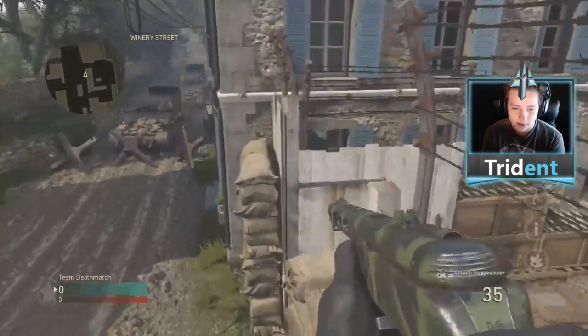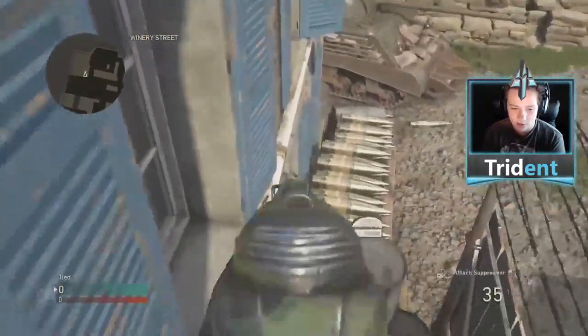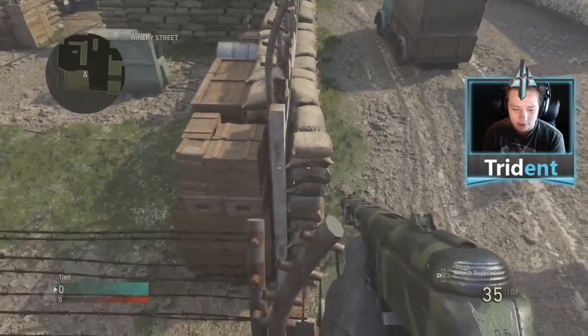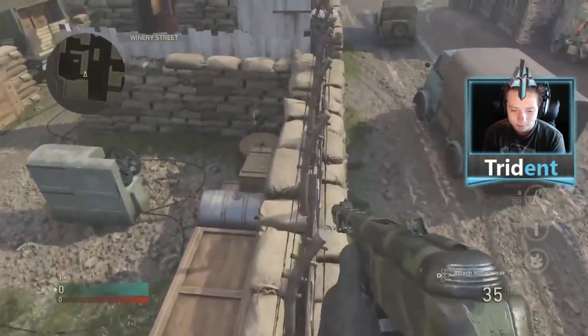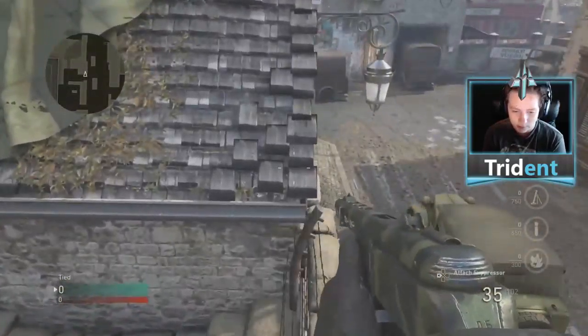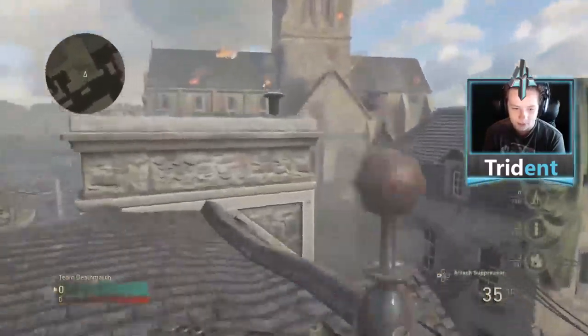Then you're basically gonna walk up this and sprint jump over here to get up on top. On other glitches they say go that way and get out that way, but I like mine because it gives you a cool little view. Jump back up onto the barbed wire, then sprint and jump over here and you can climb up and jump up on this ledge right here.